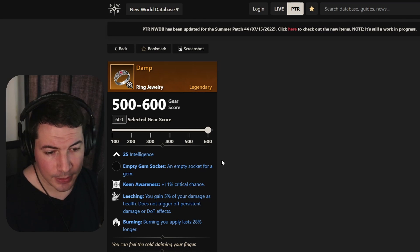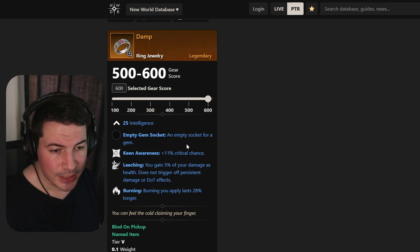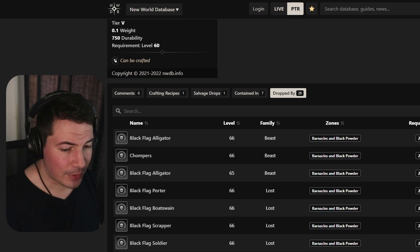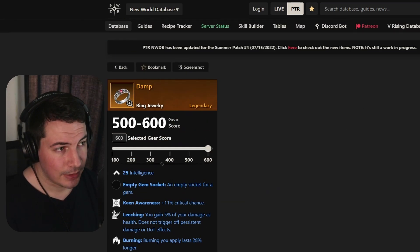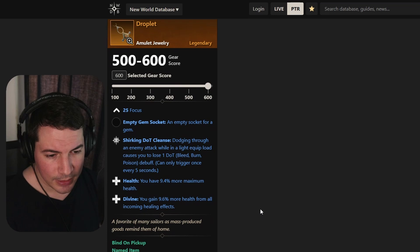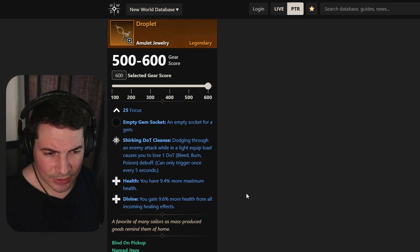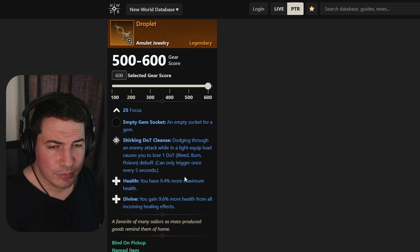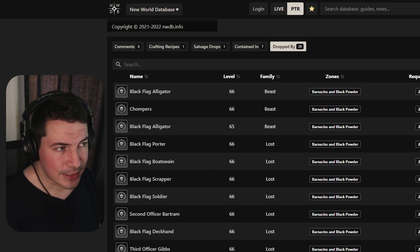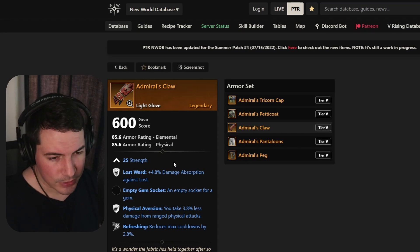Moving on to the new ring called Damp, coming with 25 intelligence, keen awareness, leeching, and burning. For fire staff mages this looks interesting. It drops from a lot of NPCs so it might be hard to get. Lastly the amulet, Droplet, is a focus amulet with shirking dot cleanse — probably not the best perk but usable — health, and divine. Two really good perks overall, and it drops from NPCs inside the dungeon.